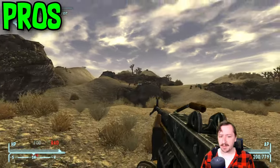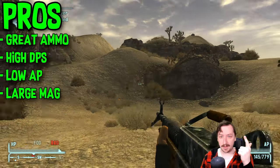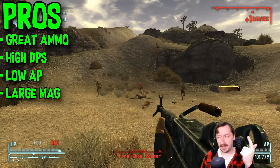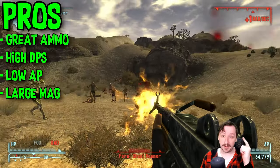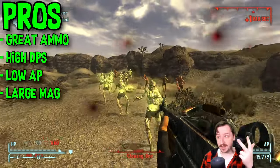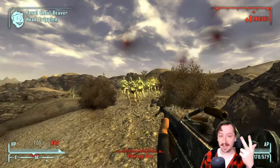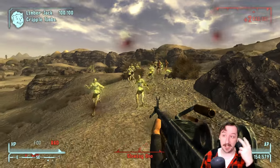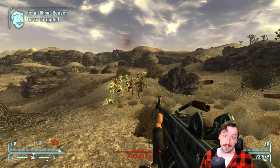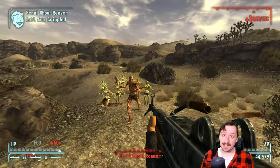For the general pros of the Light Machine Gun: it has really high damage per second, a great ammo type — 5.56 is one of the most versatile rounds in the entire game — and a really large magazine that makes sustained fire pretty crazy. It's also insanely good against fast-moving targets like Cazadors, because you can just spray it right at them and rip them apart. It holds way more rounds than any submachine gun, even fully modded ones, even with just the base magazine.